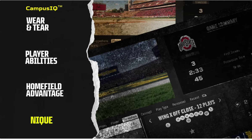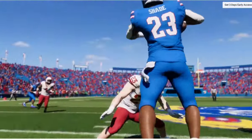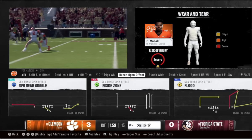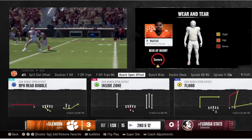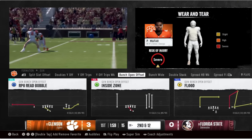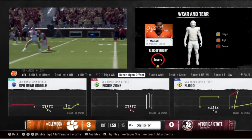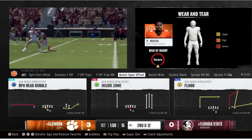Very early on you get a first look at some new formations — the wing-x off close, for example. Many formations shown are shared with Madden, like the gun bunch open offset, split slot offset, doubles-y off, wild trips, and wild trips week. They're porting over a lot of plays from Madden to fill out the game, but there will also be formations more specific to unique college football offenses like Army and Navy.